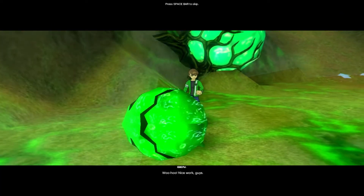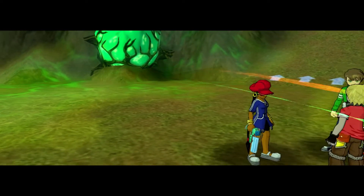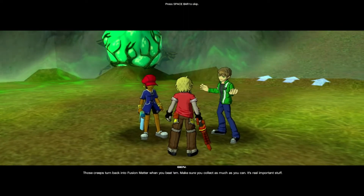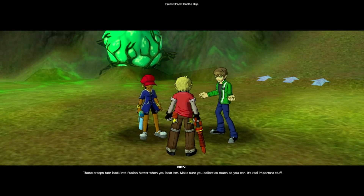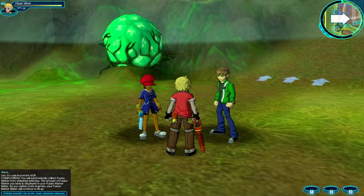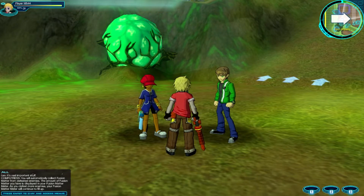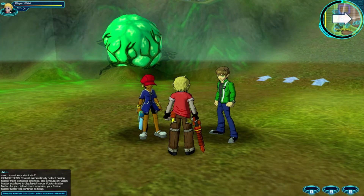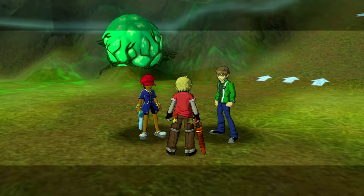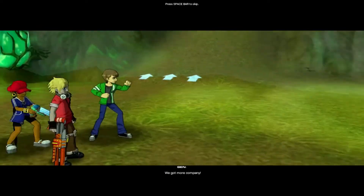That hurts! Nice work, guys! Those creeps turn back into fusion matter when you beat them — make sure you collect as much as you can. You will automatically collect fusion matter from defeated enemies. The amount of fusion matter you have is displayed in your fusion matter meter. As you defeat more enemies, your fusion matter meter will continue to fill up. Warning — more hostiles incoming. Got more company!